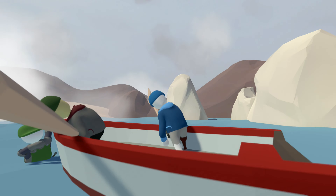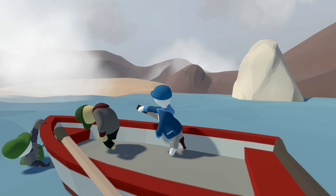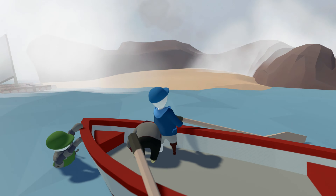On the water level of Human Fall Flat, jump inside this rowboat here. You don't actually have to use the oars to row the boat. What you can see O'Germs doing inside the boat is he's grabbing hold of the floor of the boat and jumping forward.